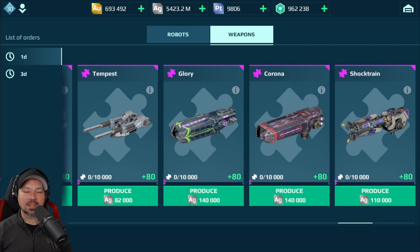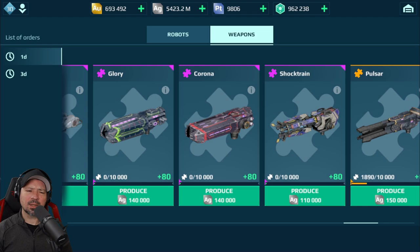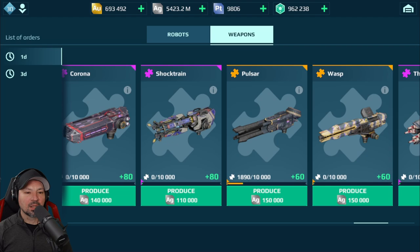Glory hits hard — these are one of the hardest-hitting weapons in the game. But you do have to be as close as possible to the enemy to get that kind of damage. A little bit hard to use, but the Glory hits hard. Then you have the Corona, which is its little brother — the medium or light version. I think the medium and light versions are good if you're running them with the Glory. If not, I would probably go with something else.